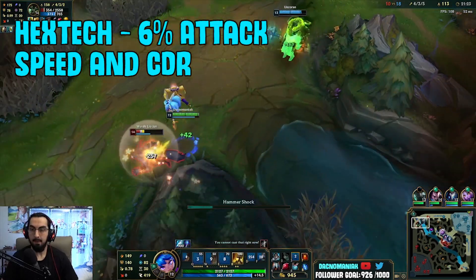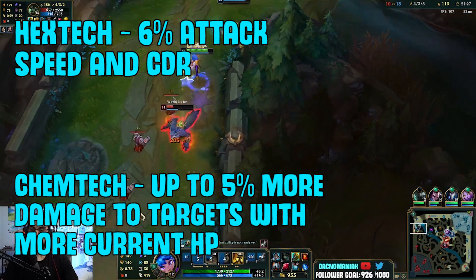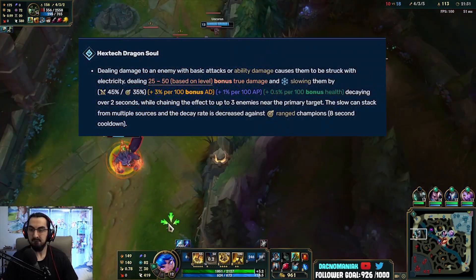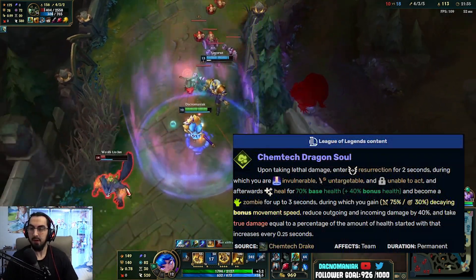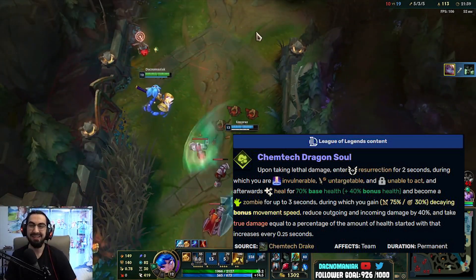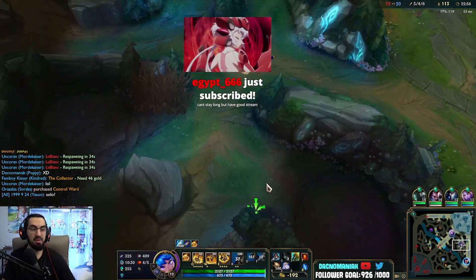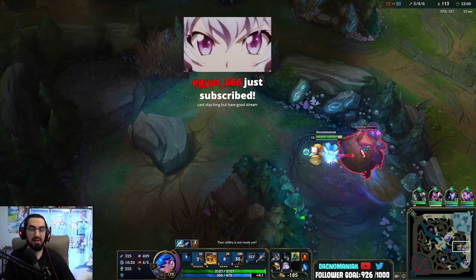Hextech gives you 6% attack speed and ability haste per kill, and Chemtech gave you up to 5% more damage against champions with more current health than you. Hextech's soul gives you a static shiv effect every few seconds that also slows enemies hit, and Chemtech's soul gives you a Sion passive where you resurrect after death and rapidly decay health until you die again. Both of these are great for Poppy. In my opinion, Chemtech was the biggest bonus — granted she already gets tankier the lower health she is, giving her more damage as well was just fantastic.